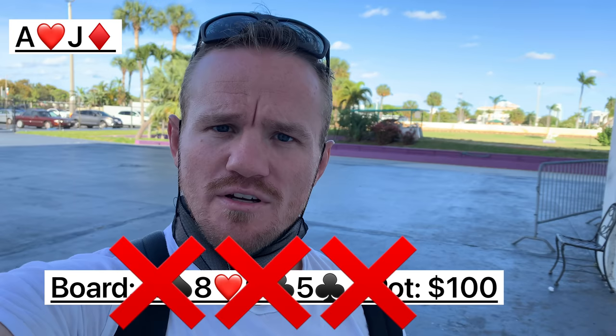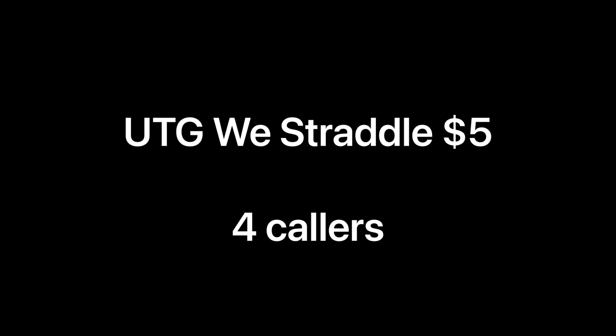Something I still struggle with is losing too much money with one-pair hands. If we can learn how to bet-fold our one-pair hands, we can save so much money. For example, if we're value betting on the turn with a one-pair hand and our opponent puts in a big check-raise, ninety-nine percent of the time we are not good — they either have a set, two pair, or better. We can have the discipline to fold and save a lot of money.